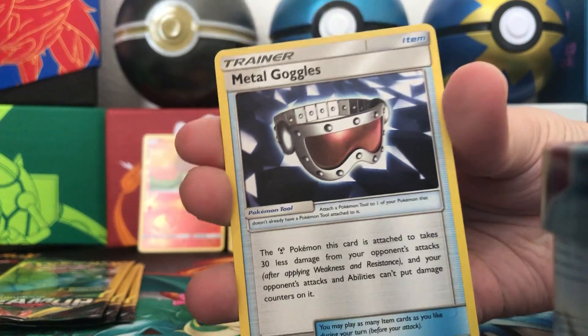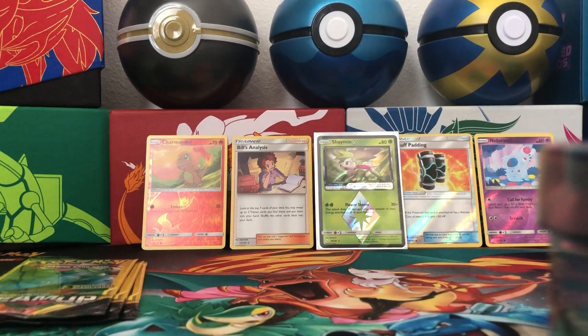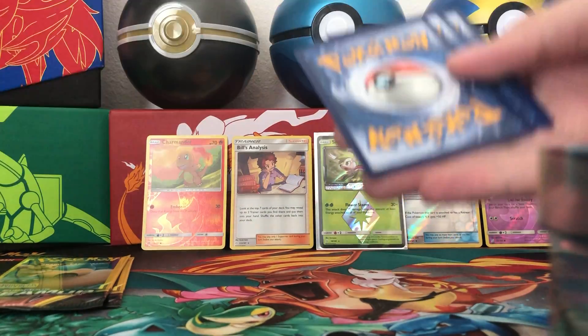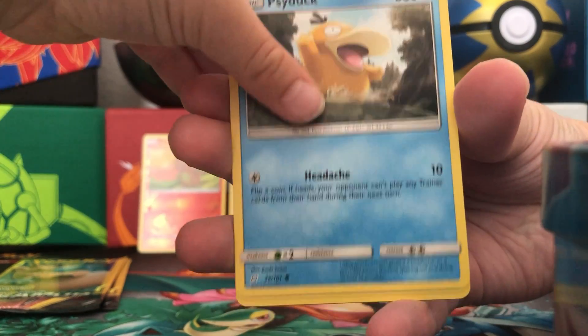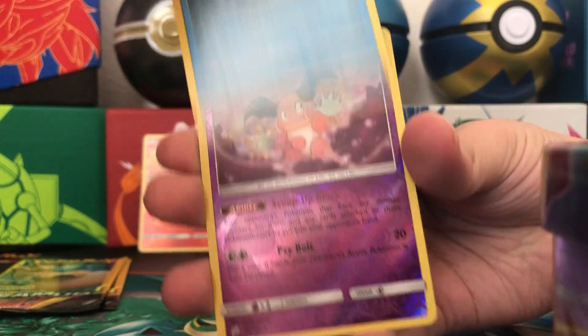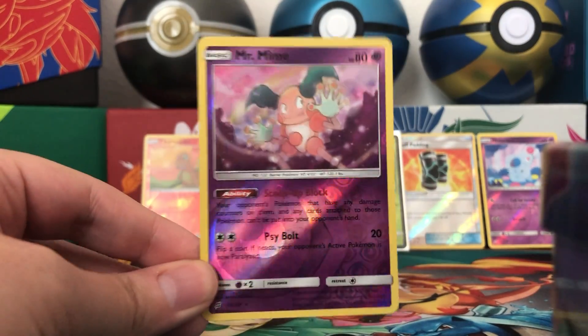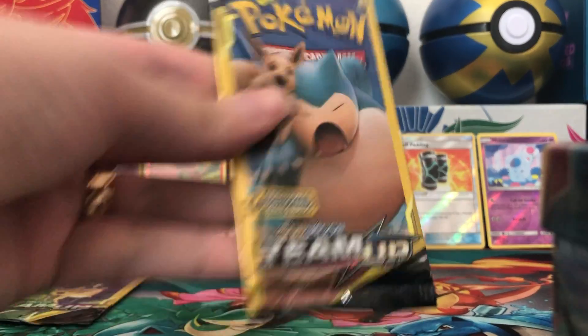Dratini, Metal Goggles, and Zora. Why are we getting these Zoras? That's two packs we've gotten them in now. All right, what do we have here? Psyduck, Golduck, and a reverse holo rare Mr. Mime. That's a nice pull — a reverse rare. Two packs remaining.